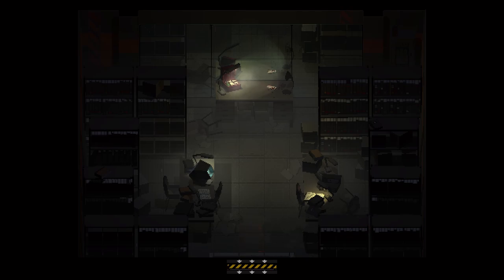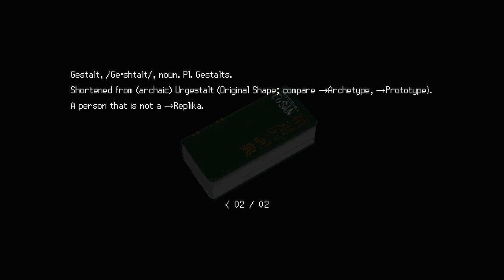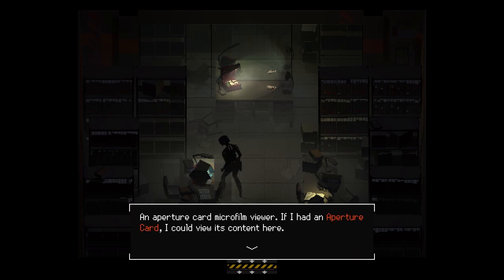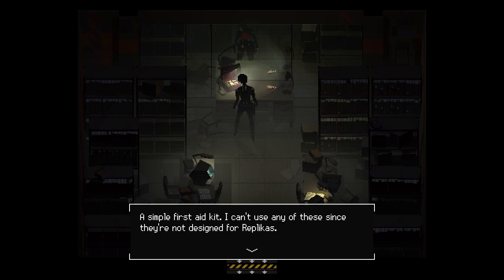Dictionary — Replica: noun, replicas. Short in term. A mechanical person, synthetic reproduction of a gasalt. Biological culture grafted onto an artificial endoskeleton and enclosed in a protective exoskeleton. Gasalt: short form, archaic — Ergestalt, original shape. Compare: archetype, prototype. Person that is not a replica. There's a microfilm viewer — if I had an aperture card I could view its content here. Simple first aid kit — I can't use any of these since they're not designed for replicas.